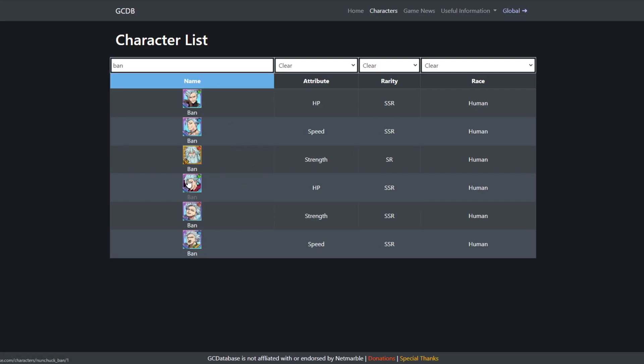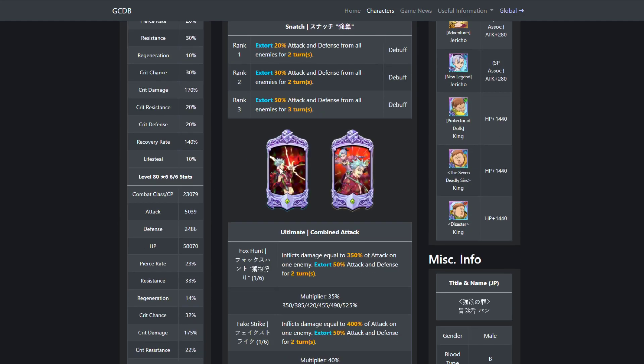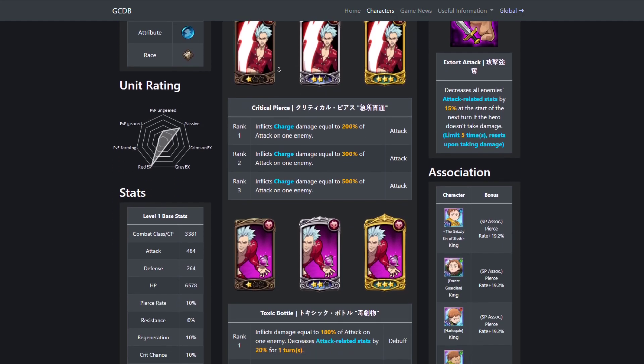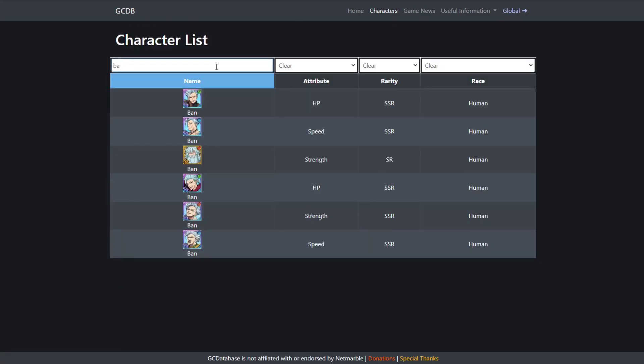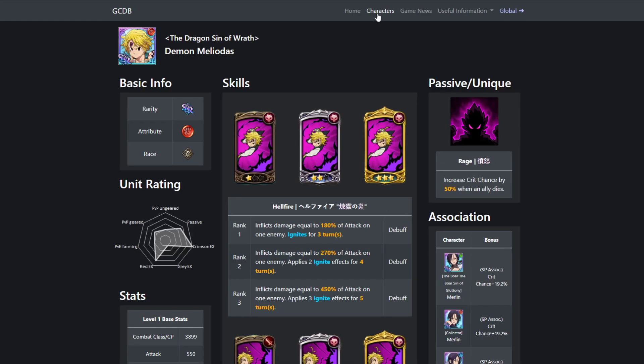A lot of people have been talking about what units will be on it. It'll probably include this Bond and maybe Blue Bond, though I doubt they put Blue Nunchuck Bond on there. For Meliodas, they could do coin shop Meliodas and Blue Demon Meliodas. The first time this came around on JP, they didn't have all the newer units, but on the second one they had Blue Demon Meliodas on the banner.